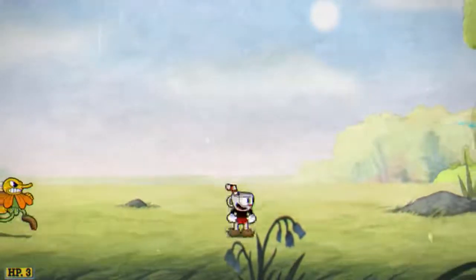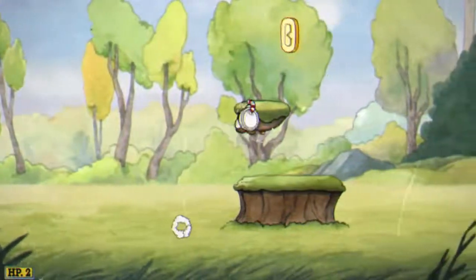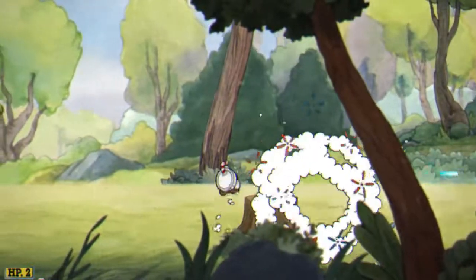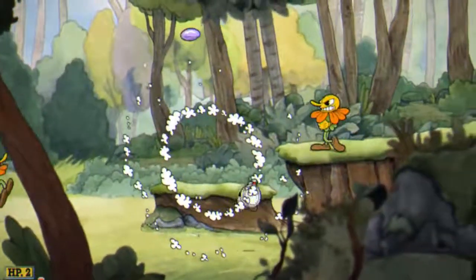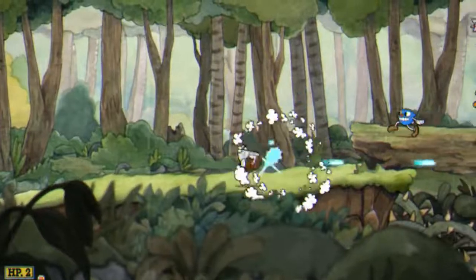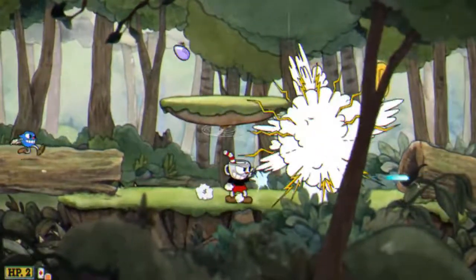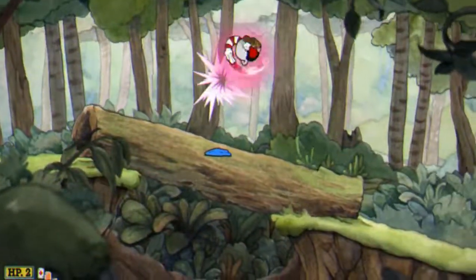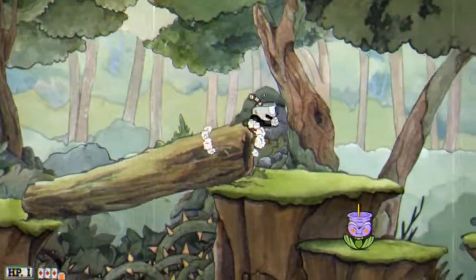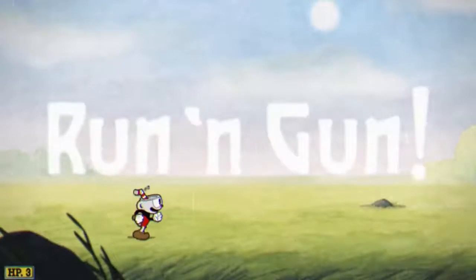One thing I'm really bad at with this game so far is that I, for some reason, think there's a double jump — but there's not a double jump in this game, not at all. So I tend to die and fall down places. That's a parry, and you get bonus points at the end of the stage for parrying. So I'm trying to parry all the things I can parry. I rushed too much there — should've waited.